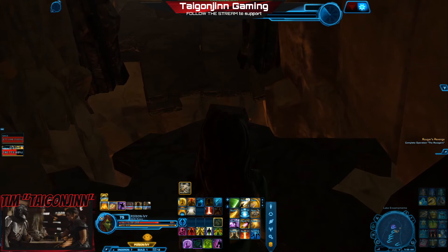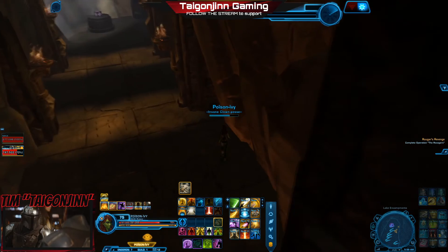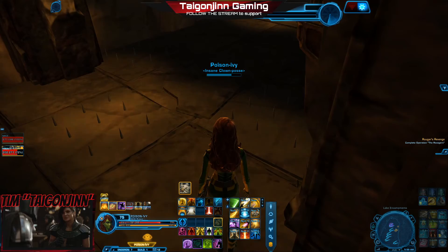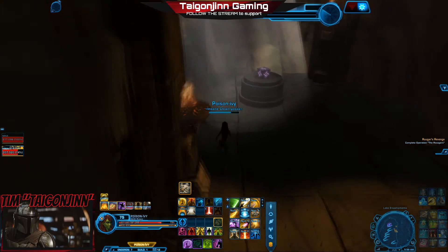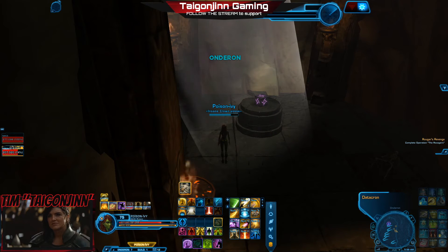If you don't have a facewalk, make sure to remember this road backwards and forwards because you will be doing it very fast when the killer wave is following you. The moment you hit the datacron there will be a wave trying to kill you, so you have to be fast. But with facewalk, you have a bit of a head start.